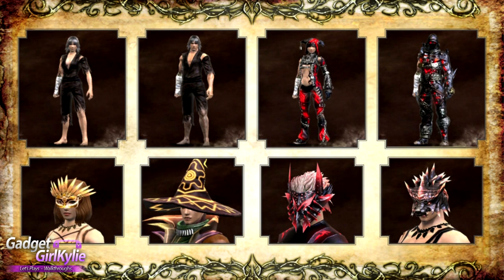The offerings available are, from left to right: the Slave's Clothes, Soulbinder Costume, Golden Mask, Wizard's Hat, Possessed Mask, and the Magic Helm.